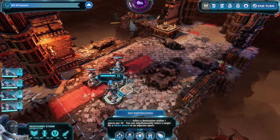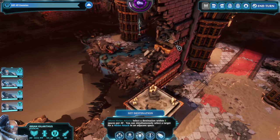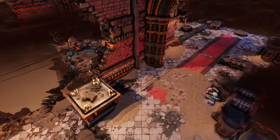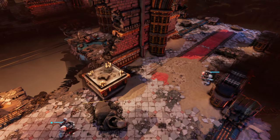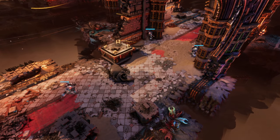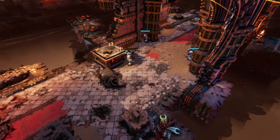The Emperor lights our path. Nothing so far — advancing. We've got action shortly. Moving Purgator into position, Apothecary is fine where she is, and Kemosabi the Interceptor — let's just go here for now.